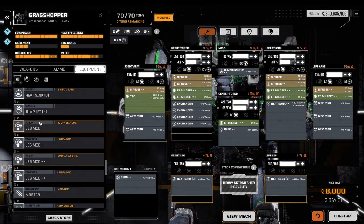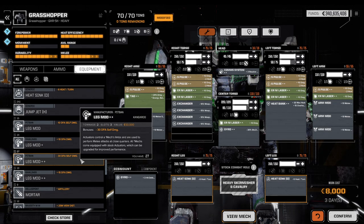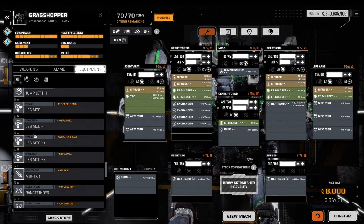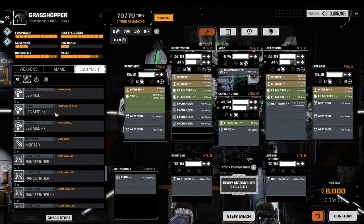Leg mods are a difficult subject. Some people like death from above combined with certain skills and self-damage reduction. I personally think death from above is a complete trap and waste. It requires a lot of setup, it exposes you, you're unstable afterwards, and you take damage. Melee attacks make sense when you're already in melee range with support weapons and want to save some heat — but DFA typically requires additional heat, limiting your net heat reduction, and puts you in a vulnerable spot. So I generally avoid leg mods.